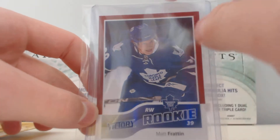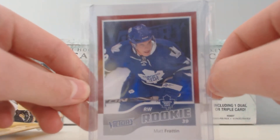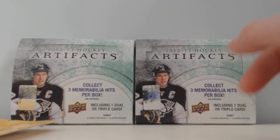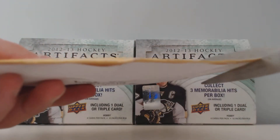It is the harder one to get because obviously it's a red border, and I'm pretty sure there's a black border as well. I'm going to try looking for that one, but I'm going to start off opening up the package from GTA Hockey Cards.